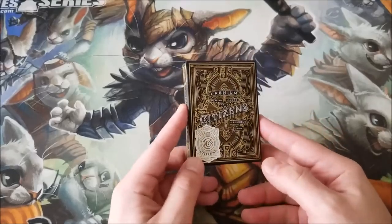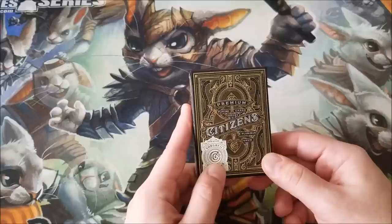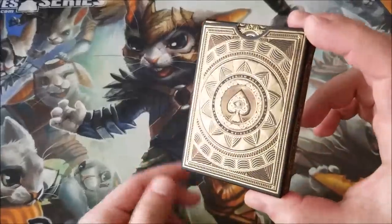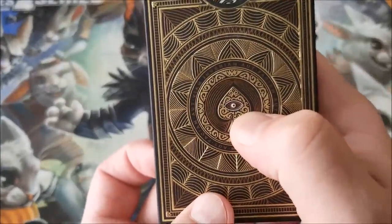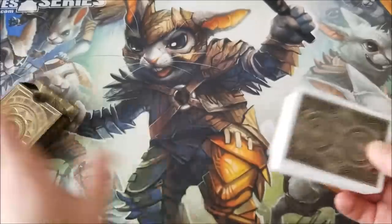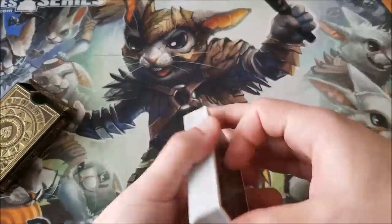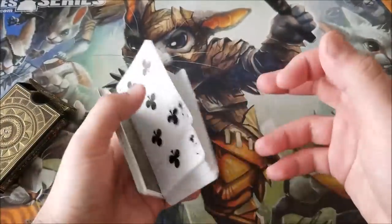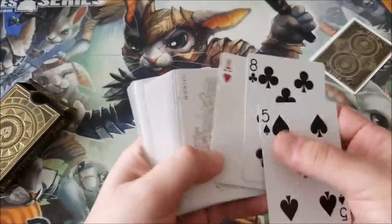A lot of Theory 11 decks seem to be pushing some kind of vague political-esque agenda. This deck is amazing — especially this back tuck case. It's all embossed and colorful, and there's an eye in the center of the spade. This deck is absolutely beautiful. I've been using this one since last week, and the other three I got today. My cardistry skills have gone a little downhill, but these cards are just absolutely beautiful.